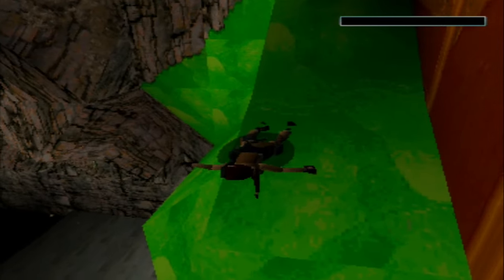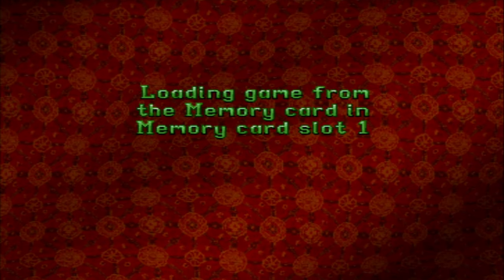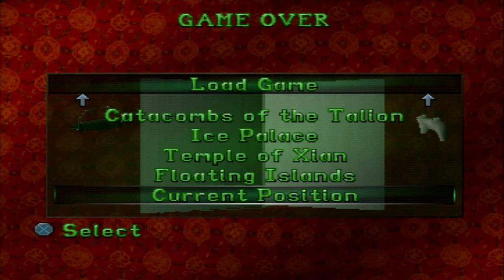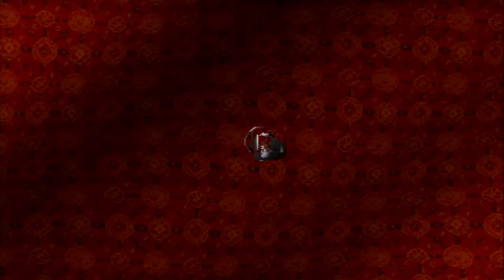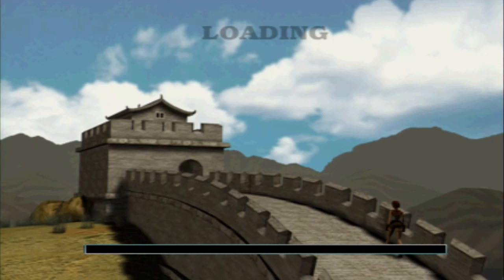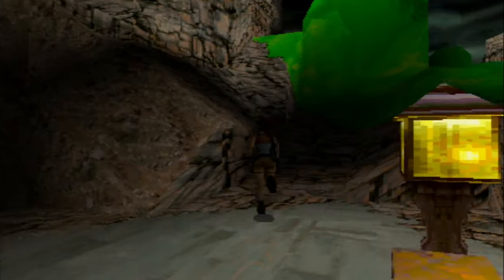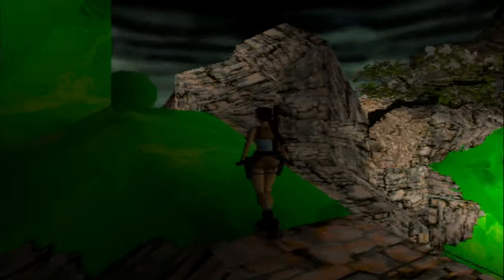I got used to the tank controls pretty quickly, and I actually went back to the PS1 version of Tomb Raider 1. The controls are a lot clunkier than Tomb Raider 2's, but I think that's just down to the PAL version — it ran a lot slower, so the input must have been a lot worse. Not as fluid as the optimized version we're playing right now.